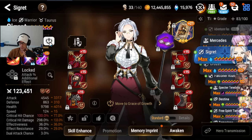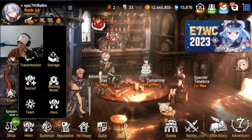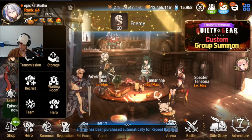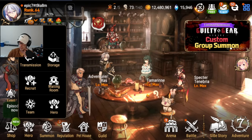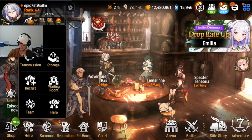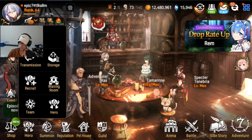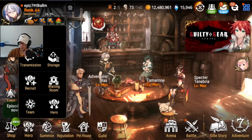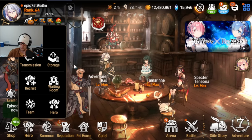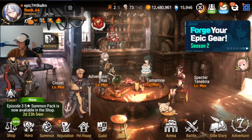Once you take Cidd off Grace of Growth, there is going to be a 3-day wait period before you can put another character on it. The purpose of Grace of Growth is to try out new PvP units — put a character on it, put some gear on them, bring them into PvP, give them a test, and see if you like them. If you do, decide to build them. If not, you know not to put the resources in. Every time you take a character off, you have to wait 3 days unless you spend Skystones — and I would never spend Skystones for Grace of Growth, it is a huge waste.